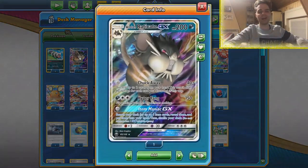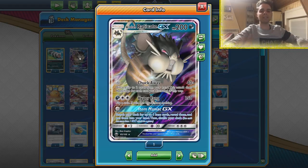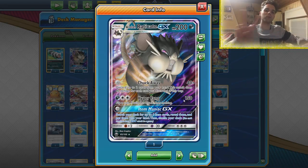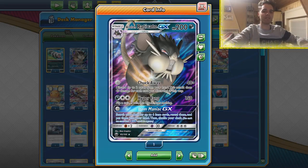If you're up against huge attackers, Rocket Splash can dish out 60 damage for every amount of water energy we're willing to shuffle back into our deck. So after using Solburst GX and you have lots of rainbow energies, aurora energies, or unit energies, you can actually get one-hit KOs very quickly with this attack.